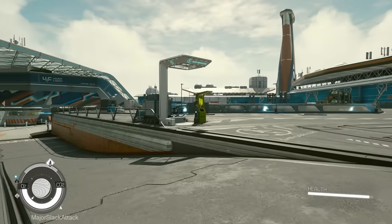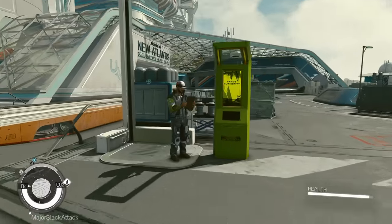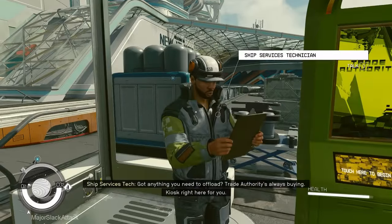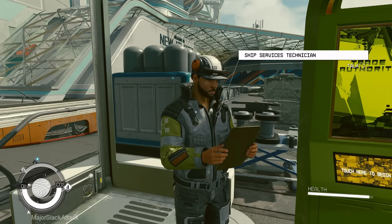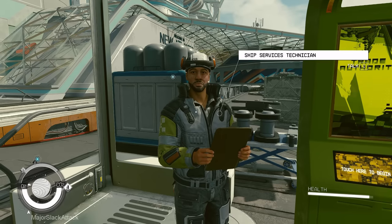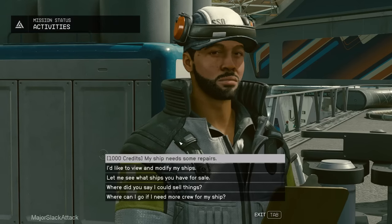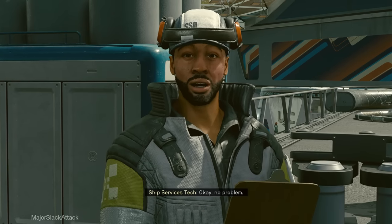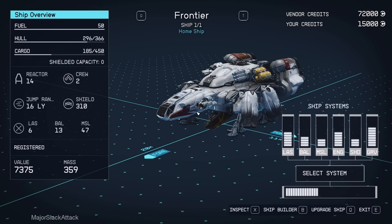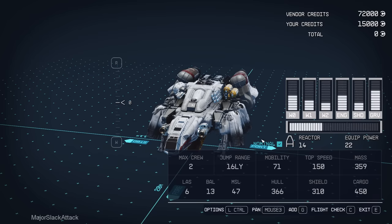Turn to the right a little bit and there's the yellow kiosk. Beside the yellow kiosk is the Ship Services Technician. Access him, and click on 'I'd like to view and modify my ships.' Here we are — click on Shipbuilder. Whatever that button is for you, click on that button. You are now in the Shipbuilder menu.